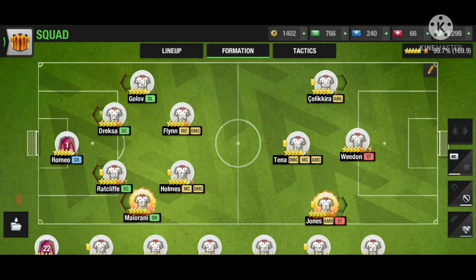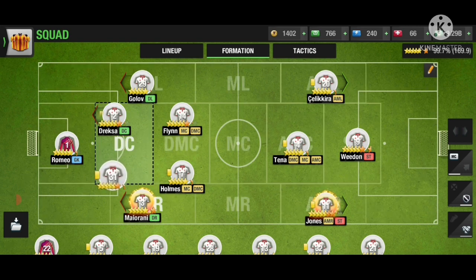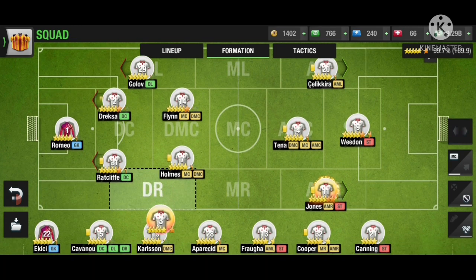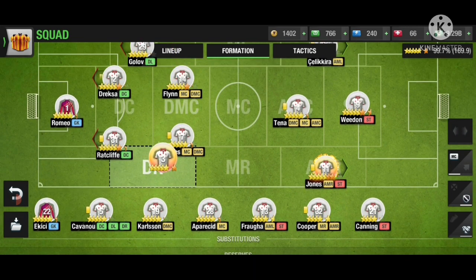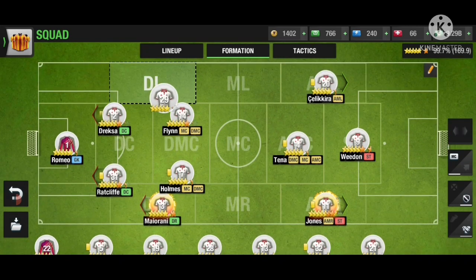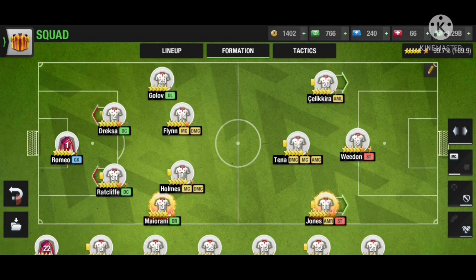For our defense, it's going to be the same four defenders. The two DCs will be in almost a sweeper position, staying back, while the two wide defenders are going to be moving upward into the DNC box area. We're going to switch off their arrows since they won't mainly be using them — they'll also be covering somewhat of an attack.